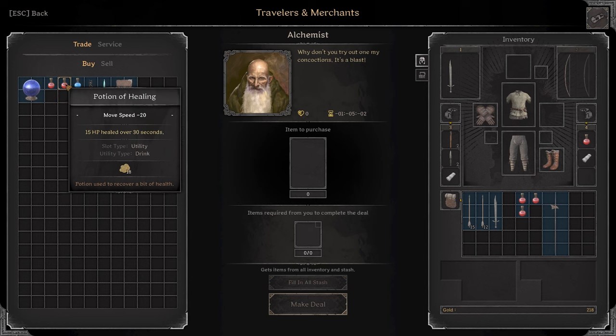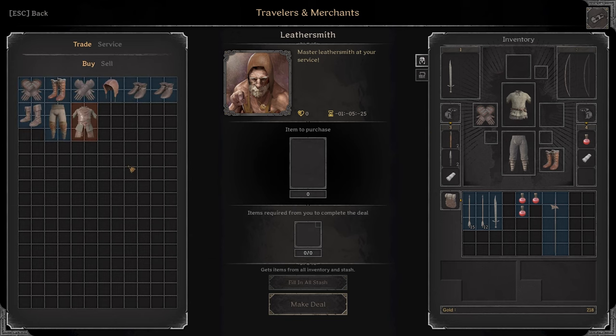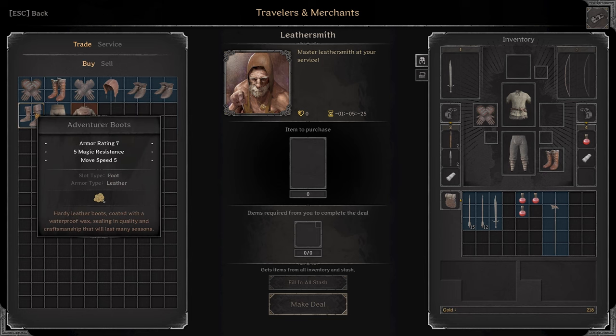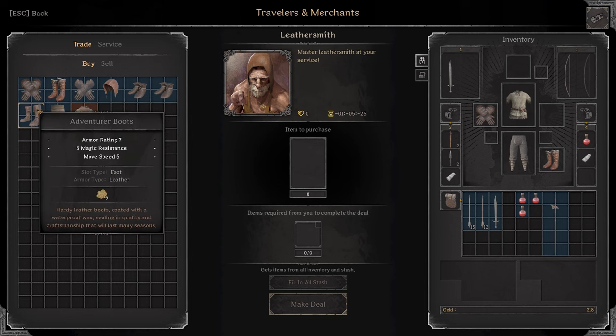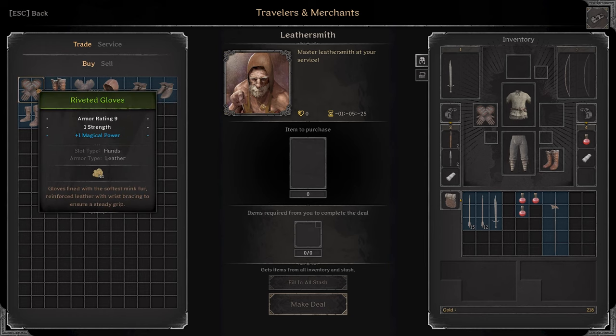Remember to buy arrows as well. The next gold priority is gray potions of healing — they're one-third the cost of white potions and heal the same amount, just taking five more seconds. Finally, go to the Leather Smith and buy shoes — these grant a lot of movement speed with virtually no downsides, and they're very cheap.